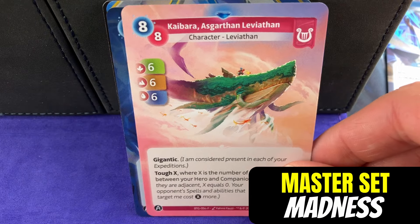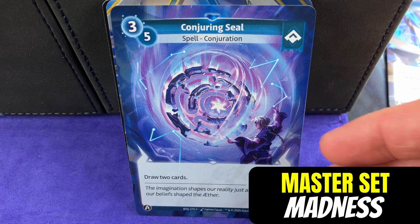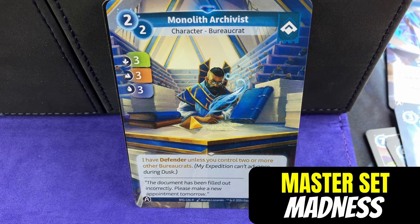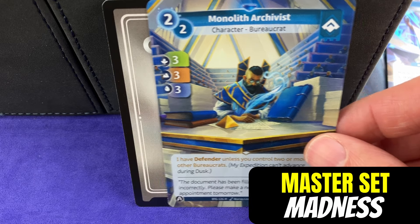It looks like there's something kind of cool coming up here. Look at this cool Conjuring Seal - a rare card. So spells can be rare as well. And then it's just a Monolith Archivist, another rare. So no unique.